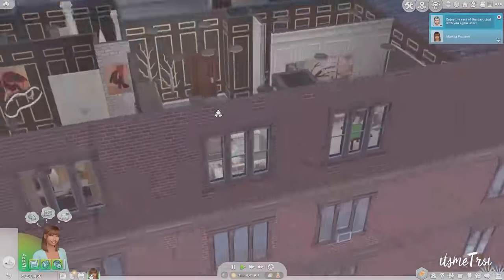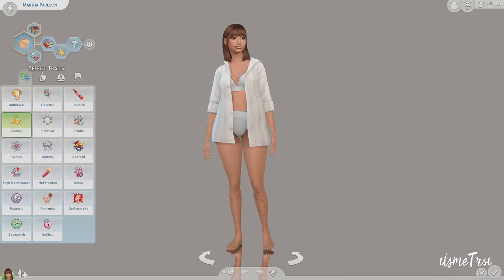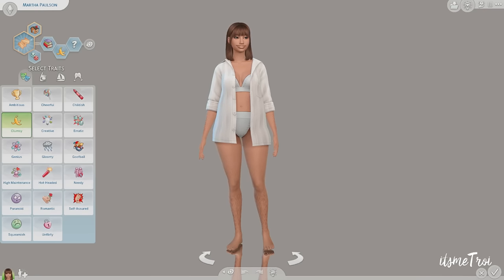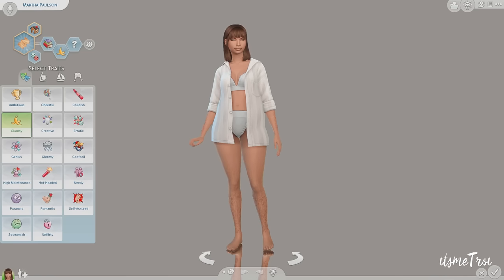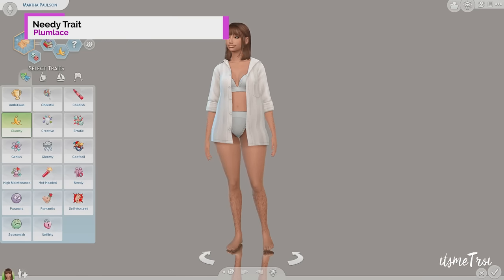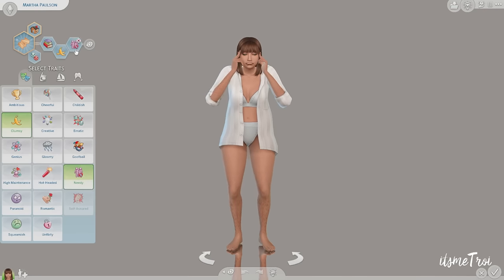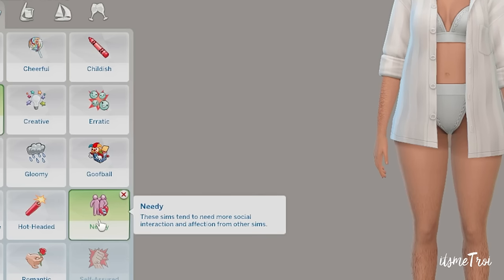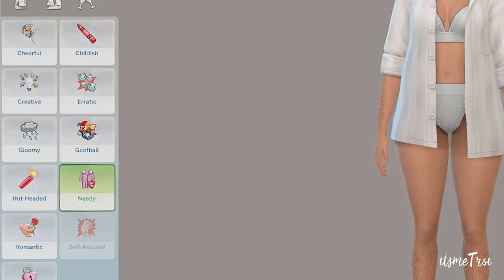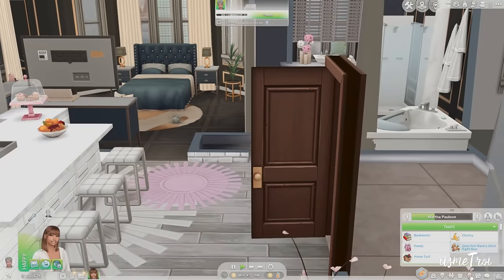Then you can start meeting and mingling. Go check out the Meet and Mingle app as part of the Lumpenona Relationship and Pregnancy Overhaul. The next mod hits a little close to home — it is the Needy trait from Plum Lace, currently in early access. It gives a new set of interactions for sims who are needy in relationships; these sims need more social interaction and affection from others.